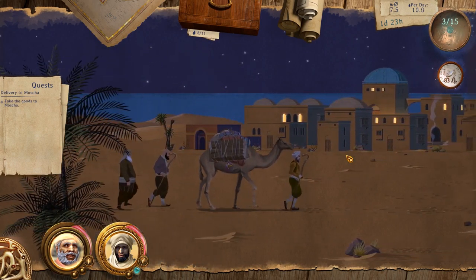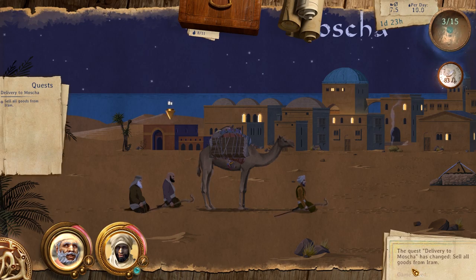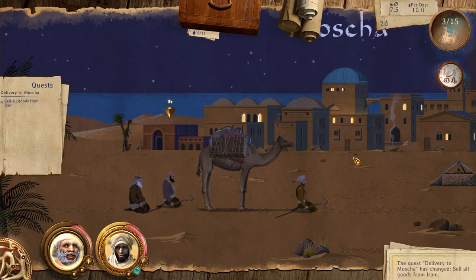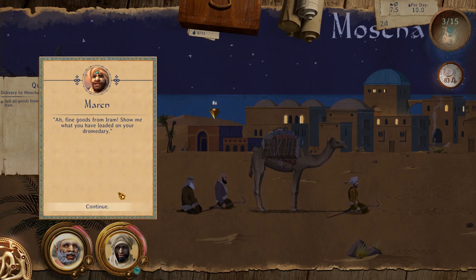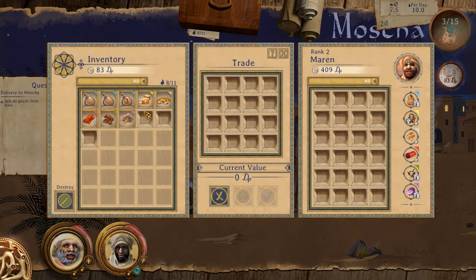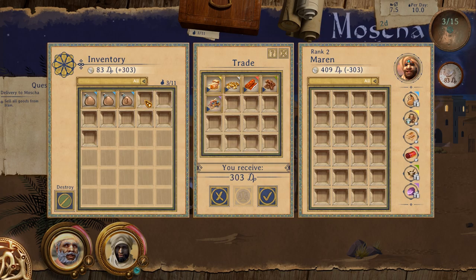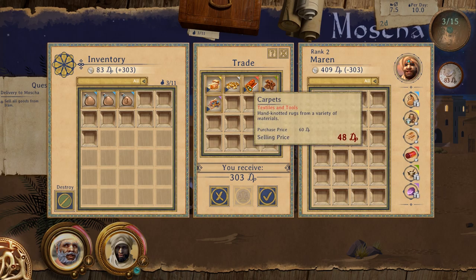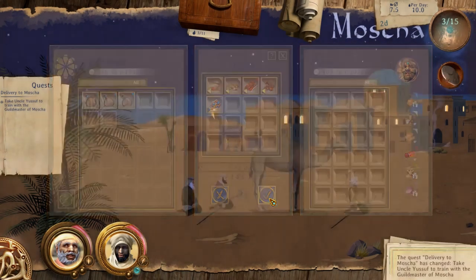Here we are — we're in Morsha. The caravan has reached Morsha. The quest is to sell all goods from Iram to the merchant. There's only one merchant to choose from. We've got honey, gold, carpets, spices, and jewelry. He really likes the jewelry but doesn't like the carpets — he's got a negative on that, meaning you can resell them for very cheap. We can't haggle with this guy yet. So we'll just finish the trade — minus 303 for him, plus 303 for us.